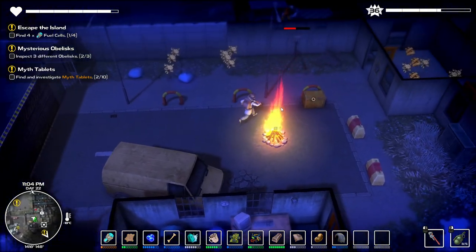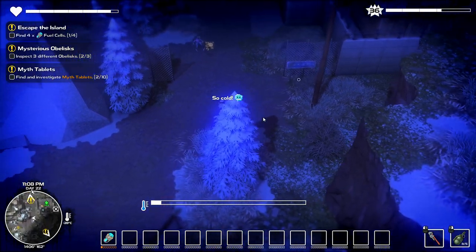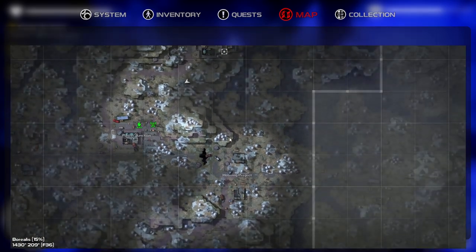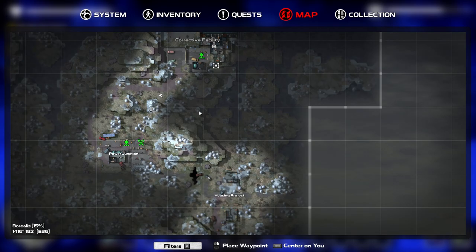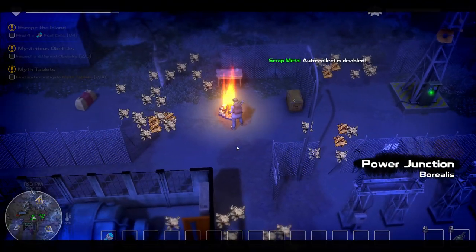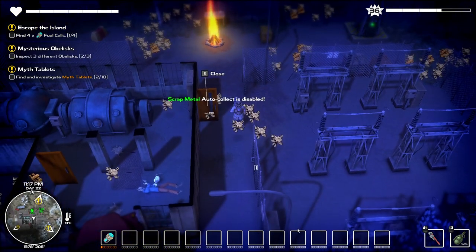Should we go in here? I'm hearing creepy sounds. South we go — I thought we'd be able to get in there right away, but maybe not. Now we're freezing again — that's okay, it won't be long. Housing project. I am going to save at this fireplace camp because in case I die, I'll respawn here instead of way up there. Actually I probably should have saved at that fireplace and teleported back, but oh well — we'll be walking.